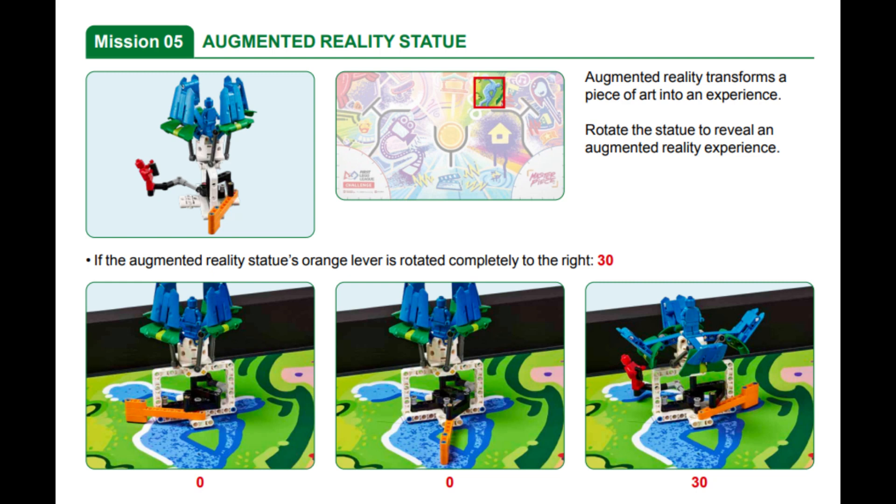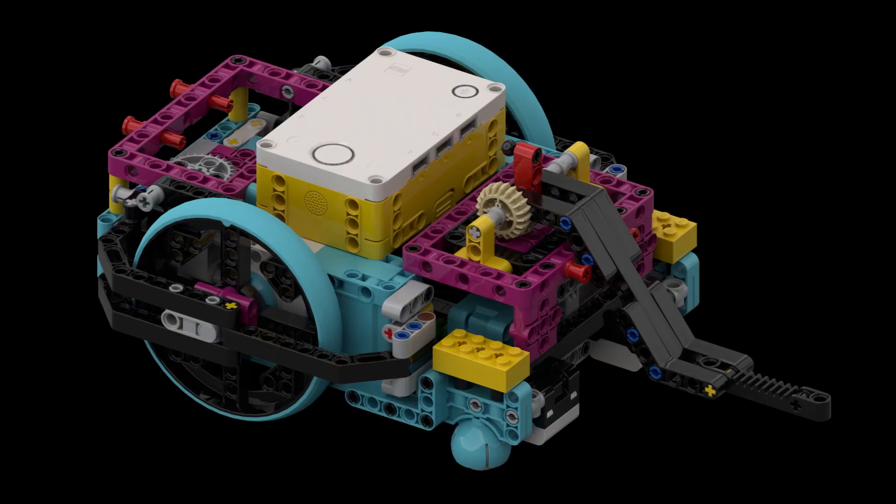In this mission, the goal is to rotate the statue to reveal an augmented reality experience. When the orange lever in front of the model is activated, the upper part of the model rotates and four blue petals are lowered, revealing a blue minifig inside.